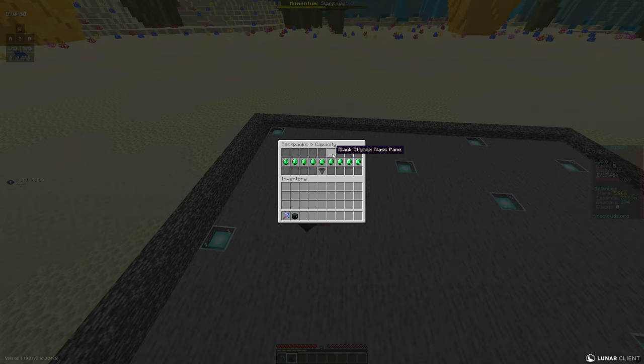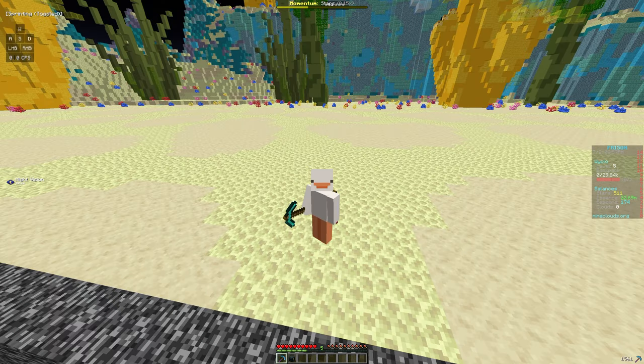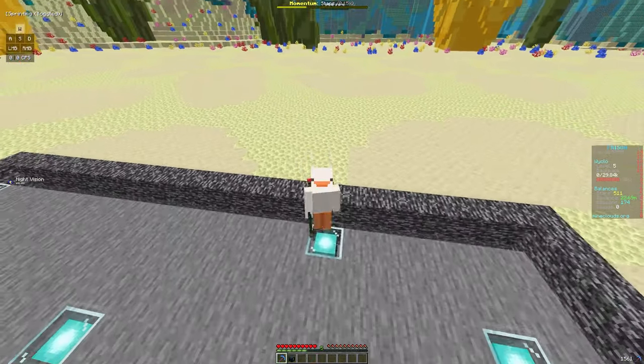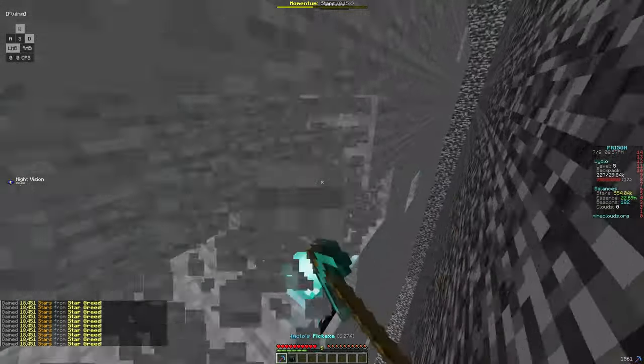I just upgraded the backpack capacity to 30k. I want to get 5 million stars to max out haste and speed. I'm not sure if they'll affect much since we already insta-break, but it'll be nice to have them maxed out. I've also noticed that as I keep mining, the stars from star greed increase — there's a momentum meter at the top that I think is responsible for that.